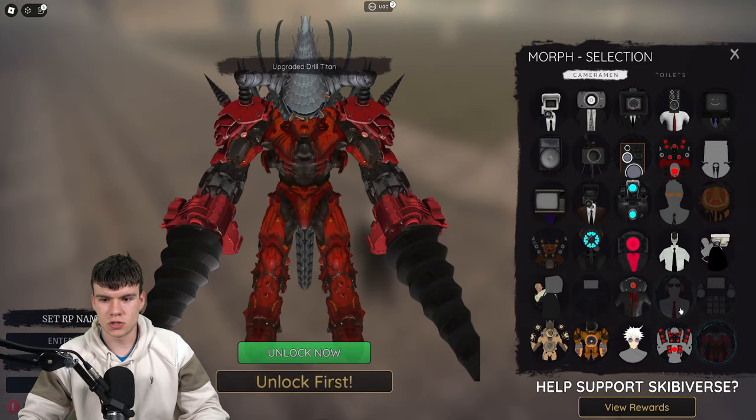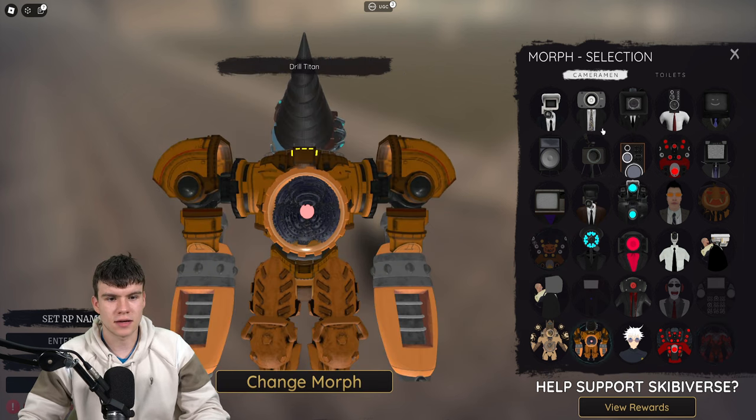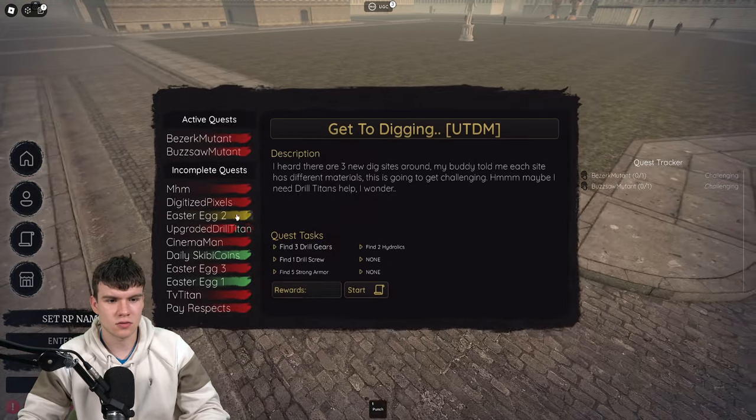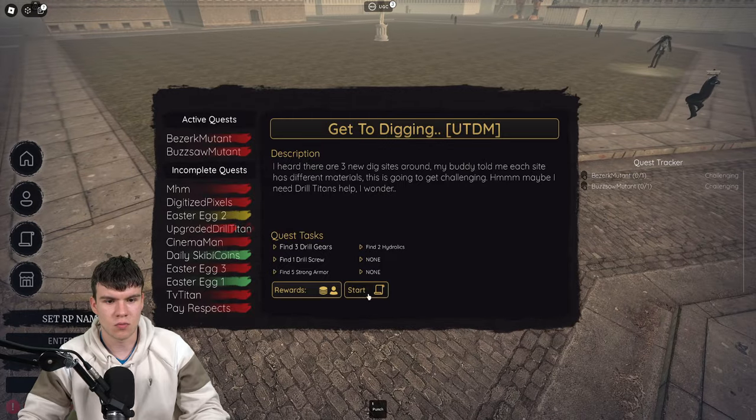Let's check this morph out. Pretty much, if we go to the toilets over here, as you can see, this is the upgraded Titan Drillman — a really, really cool morph. I'm going to be showing you how to get this thing today. So first of all, guys, what you need to do is go ahead and accept the upgraded Titan Drillman morph.